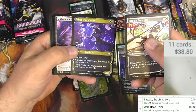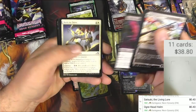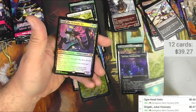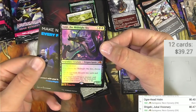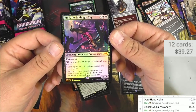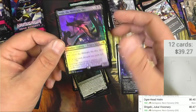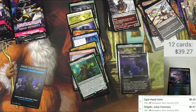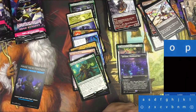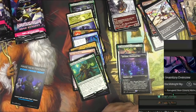Exemplar of Strength — I like the showcase art style here, it's just western enough for my taste. Shigeki, Jukai Visionary. Then we got a Junji, the Midnight Sky in foil — legendary dragon spirit. Flying, menace, 5/5 for three and two black. When it dies, choose one: each opponent discards two cards and loses two life, OR put a target non-dragon creature card from a graveyard onto the battlefield under your control and you lose two life. That seems pretty solid.